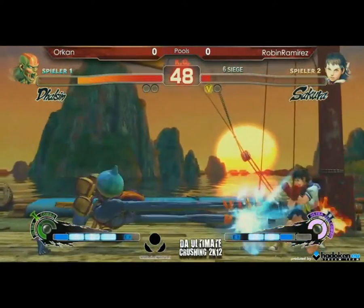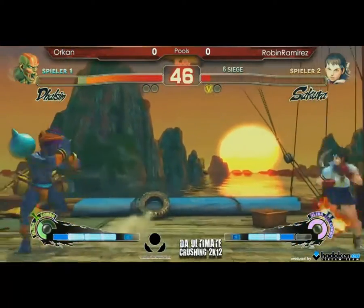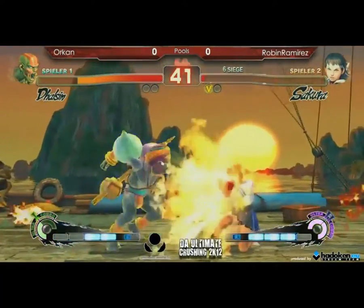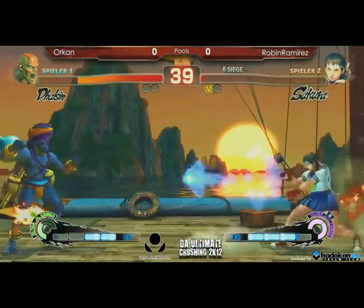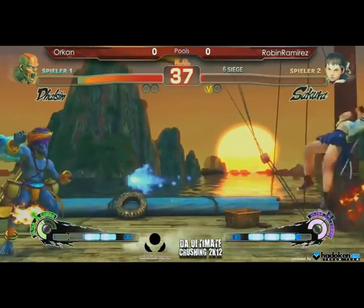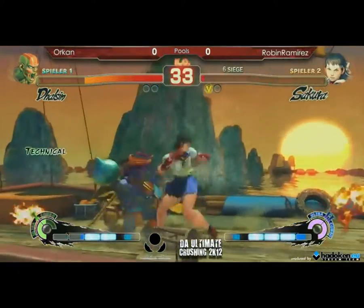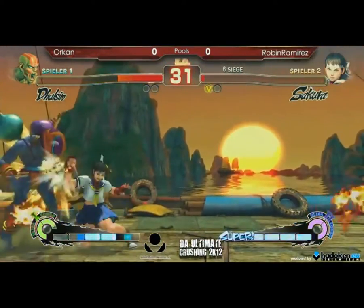That heavy knee is a really good anti-air with Dhalsim — beats a lot of stuff. Sometimes what you want to do against that anti-air knee is just empty jump; don't press any buttons in the air. If you just touch the air Dhalsim, that's not a good choice.